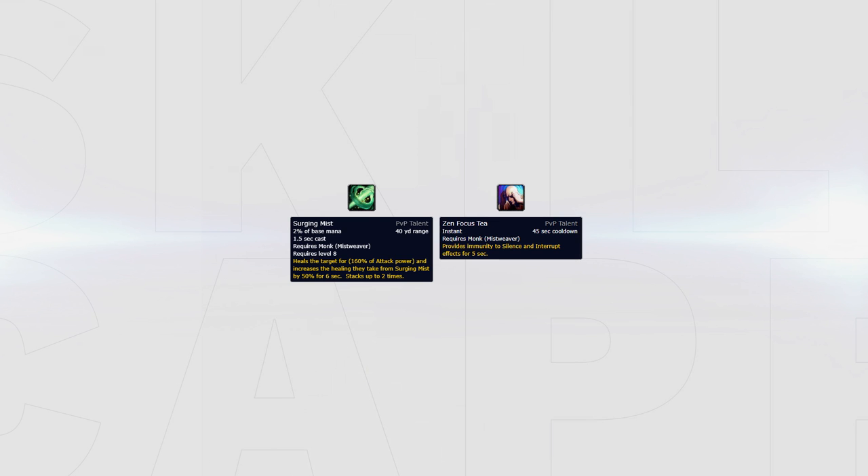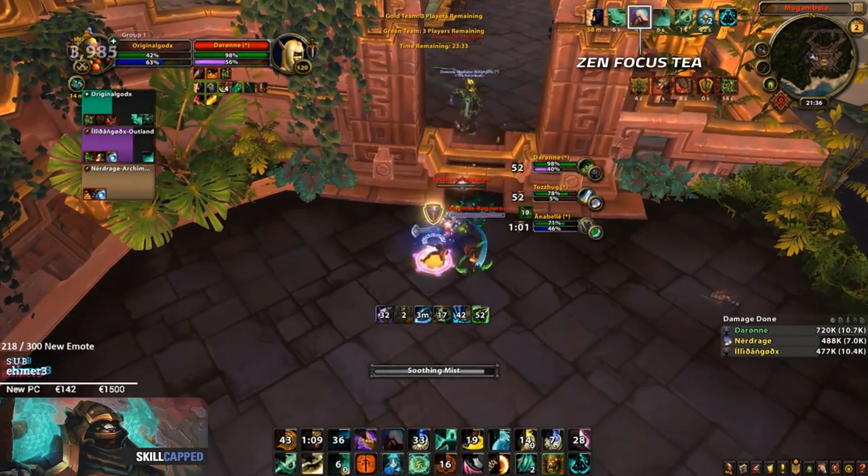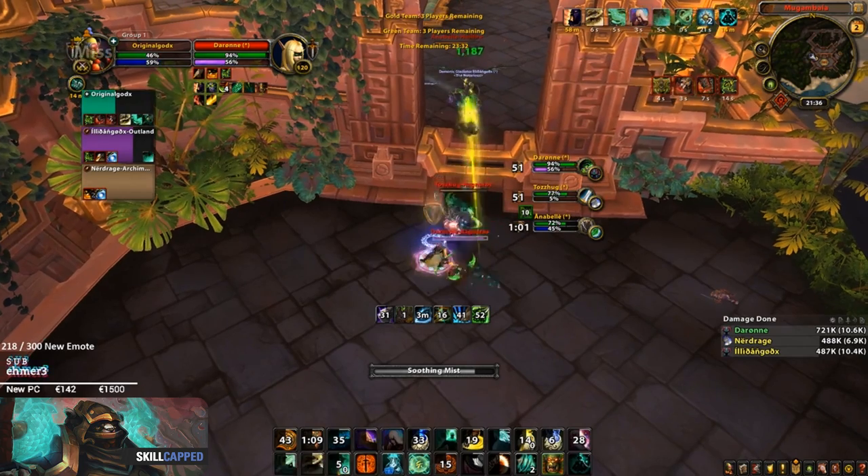For your PvP talents, there are two talents that should always be picked: Surging Mist and Zen Focus Tea. Surging Mist is one of your biggest heals and should never be replaced. Zen Focus Tea makes you immune to interrupts for 5 seconds and should always be picked to free cast healing on demand without having to worry about getting kicked.